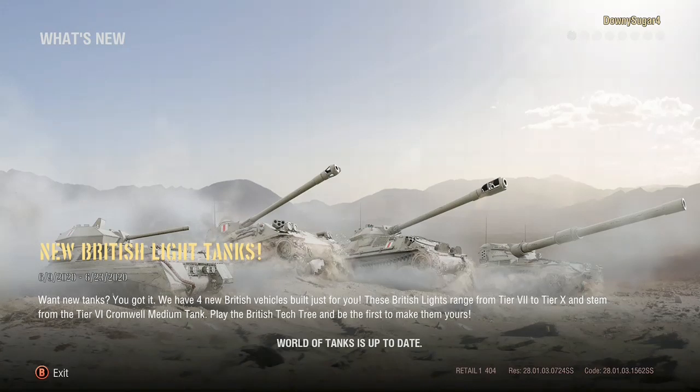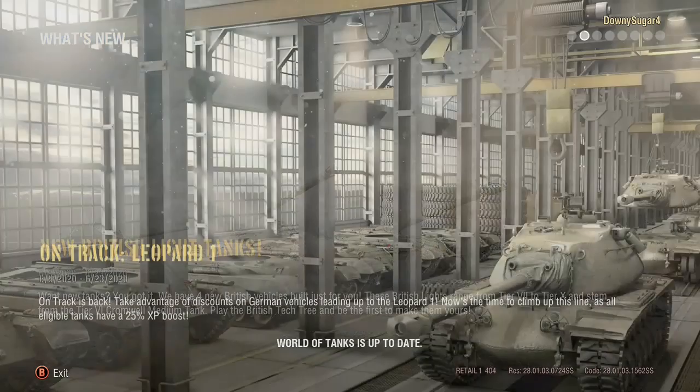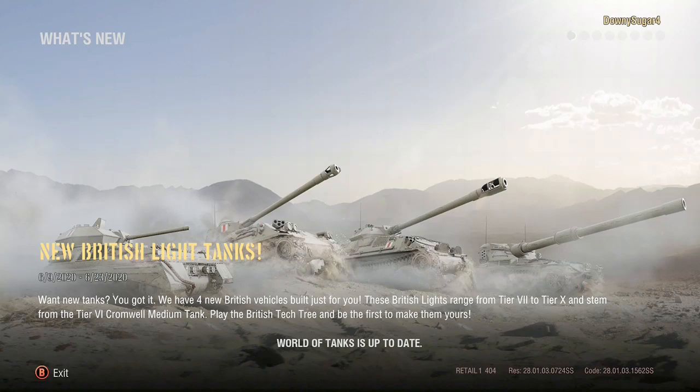Why take the Comet out of that tech tree? Because it's absolutely terrible — it's a gun that can do basically 100 damage, when most tanks you'll be encountering have 1200 damage. So it's just not viable.